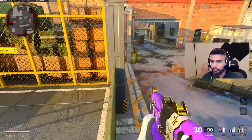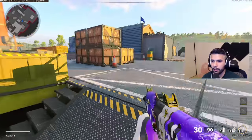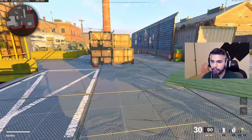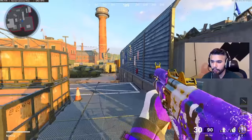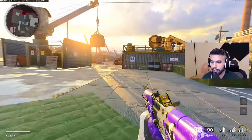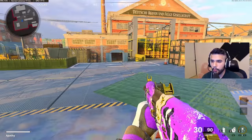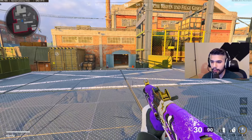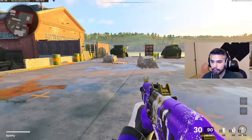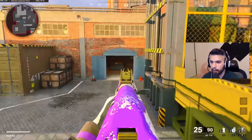We're going to go straight off the bat talking about slide canceling. This is a mechanic that's been introduced about two years ago and every pro uses it non-stop all day every day. The basic way to do it: you want to sprint, slide, slide, jump — sprint, slide, slide, jump. Once you slide, you click slide again to stop your slide, then you jump to stand up. You're stopping your slide, hopping up, and then you aim in and shoot. It's a very good mechanic to use and abuse.